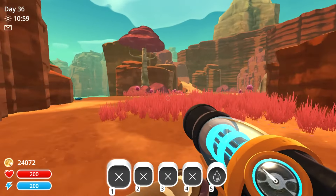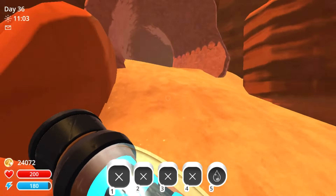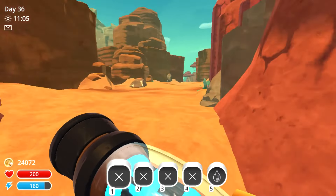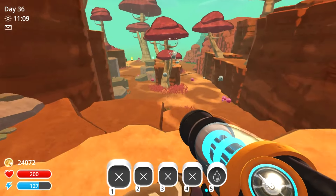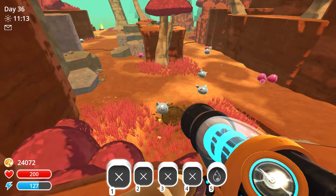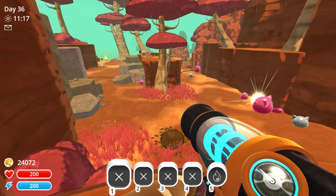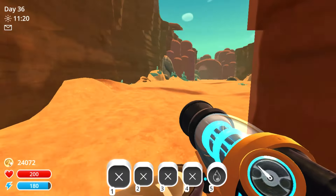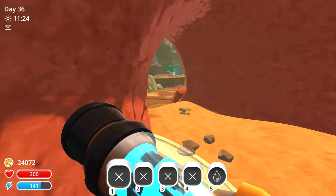Heading over to the left and up top, down below will be the tabby slime. You will also find phosphor slime located in the dry reef, however we have to wait until it is nighttime because these slimes are sensitive to light. I will be showing the phosphor slime later on in the video.